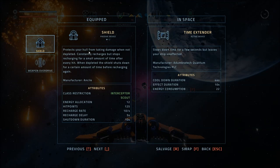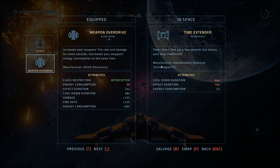A time extender — I don't even know what that means. Let's go take a look. Instead of a shield or weapon overdrive, what is this? It protects your hull from taking damage when not depleted, constantly recharges but stops recharging for a small amount of time after every hit. So we need a shield. The time extender slows down time for a few seconds but leaves your ship unaffected. That might be more interesting than having a weapon overdrive — I'm going to try it.